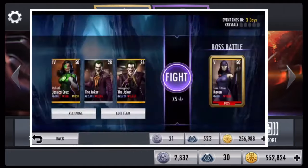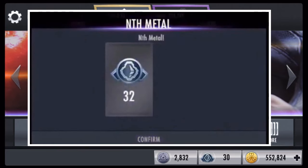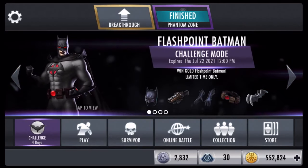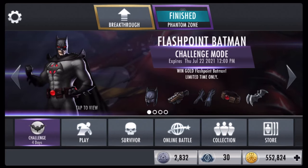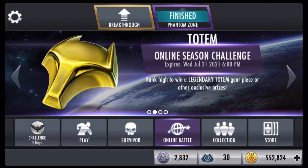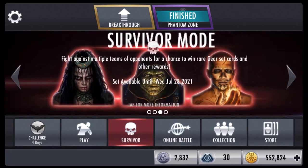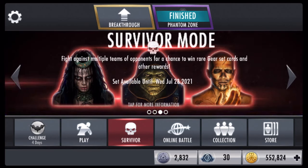Different difficulties give you different amounts of Nth metal along with alloy. As you complete crystals you get Nth metal, and when you complete all of them you get a card — either a metal card or a gold card. One drawback is that when you refresh your Phantom Zone, you have to use Nth metal to do so. It's still a very good way to gain Nth metal and metal cards, especially on the hardest difficulty. I'll explain how to do the hardest difficulty the easiest way in a separate video.